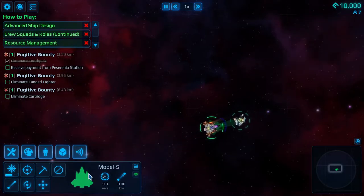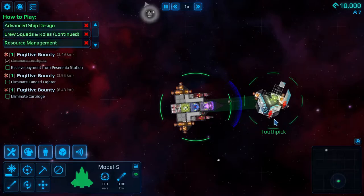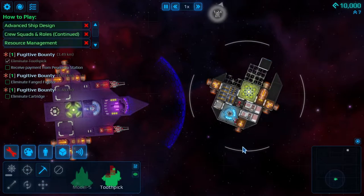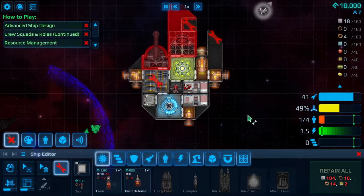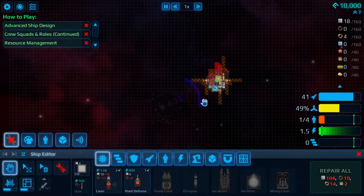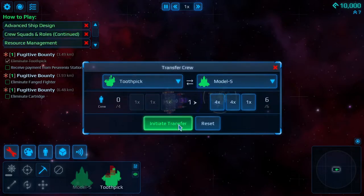We can go over here to the Toothpick and do a crew transfer — transfer one person over to the Toothpick. Now that we're on the Toothpick I can go in and try to repair it, but he needs a lot of stuff to repair. Insufficient resources — yeah, that's going to be a problem. So that is how you transfer crew; it took me a bit of time to figure that out. We'll go ahead and transfer that guy back.